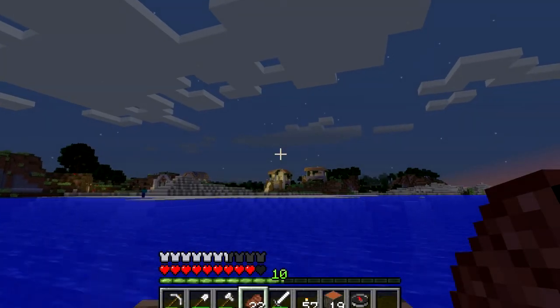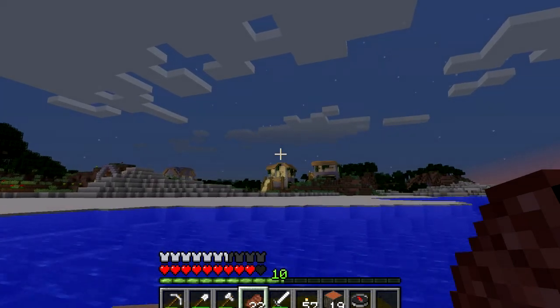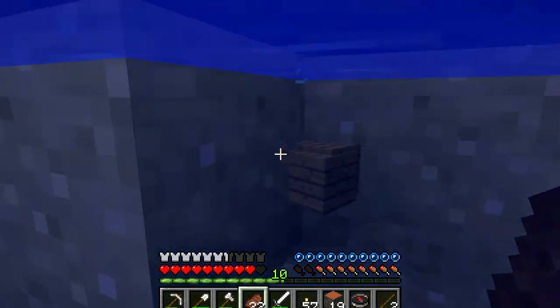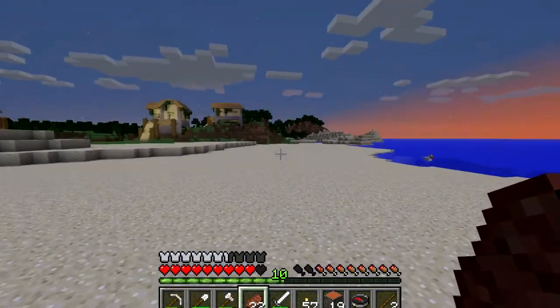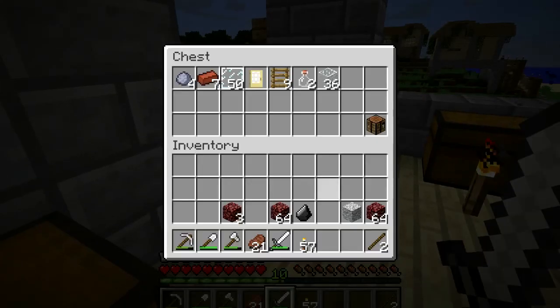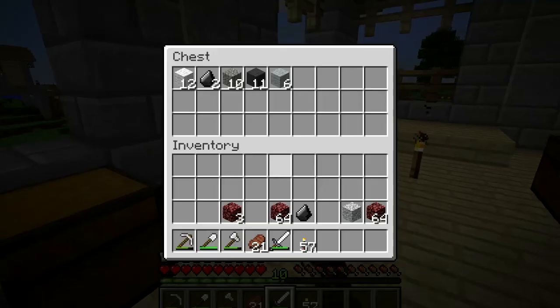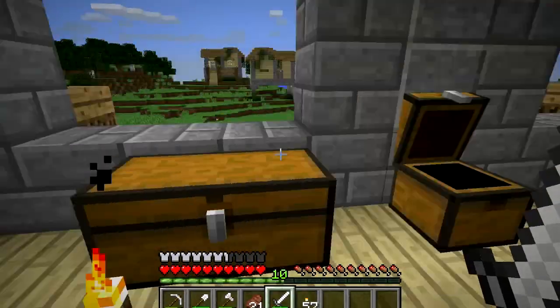Finally we found home. I think what we're going to be doing next time we explore is go to the other side. By the way, I made a compass — I'm not sure if I mentioned that. I'm putting away all the stuff. This is from our chest in our home, by the way. I didn't find netherrack anywhere in the world. So see you guys in the next one.